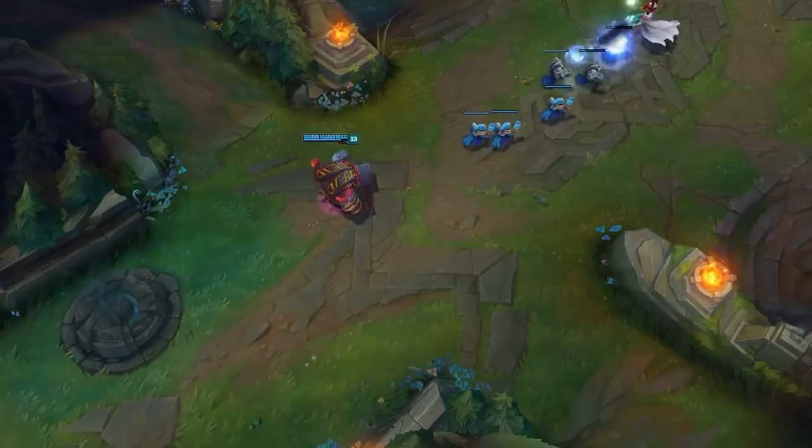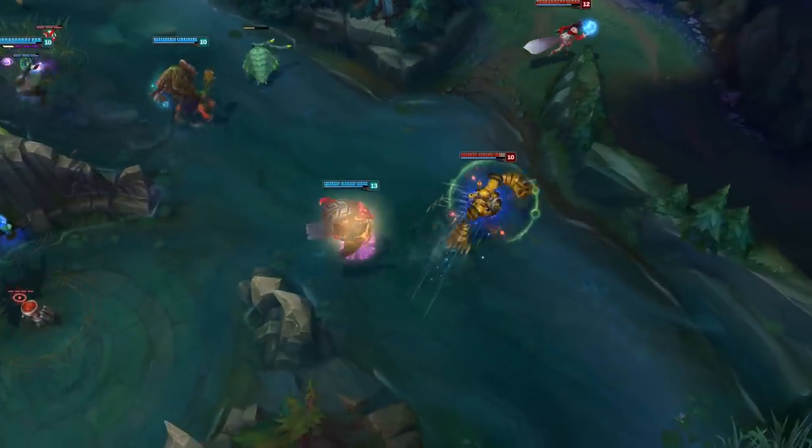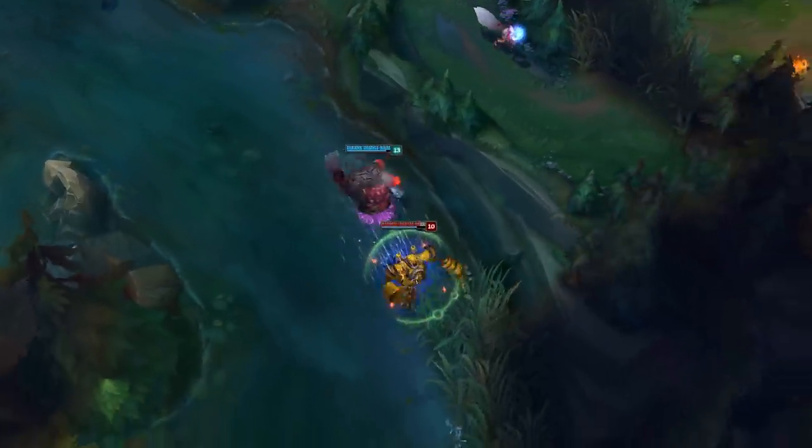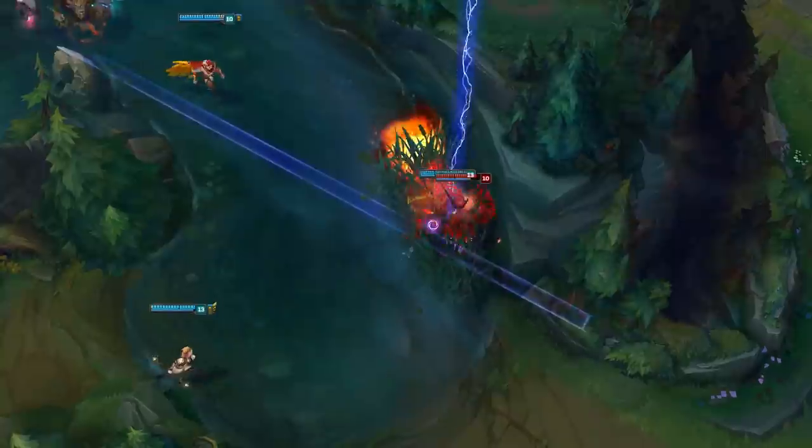Here Ornn sneakily crafts a Righteous Glory, then activates it to hoof down Blitzcrank and ram him into a wall, allowing his team to catch up and bring Blitzcrank to the scrap heap. This is called building character.